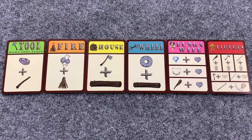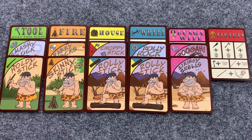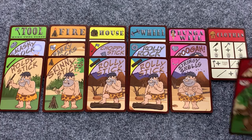You begin the game as little more than an intelligent monkey. You will become an official caveman when you have invented your first tool. Once you become a caveman, your goal is to become the ultimate caveman by obtaining all of the six items.